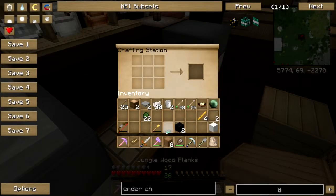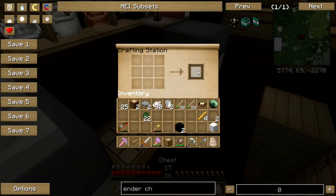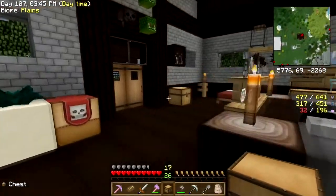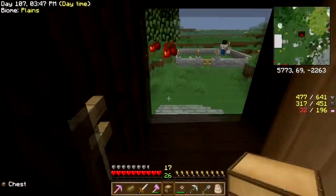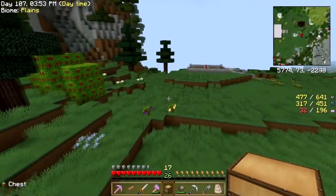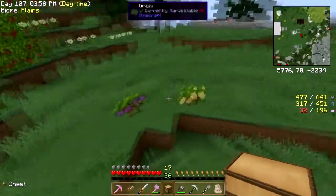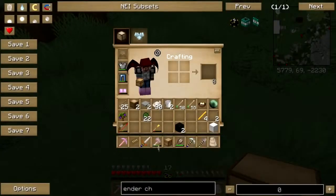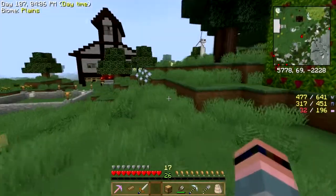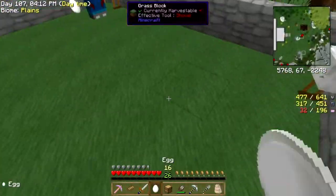I got jungle wood with the intention of just parking it up there. I cut down that fig tree we found way over there, and it did not give me fig saplings — it gave me jungle saplings. So I was able to make saplings. Let's move that — it's too close to the papaya.